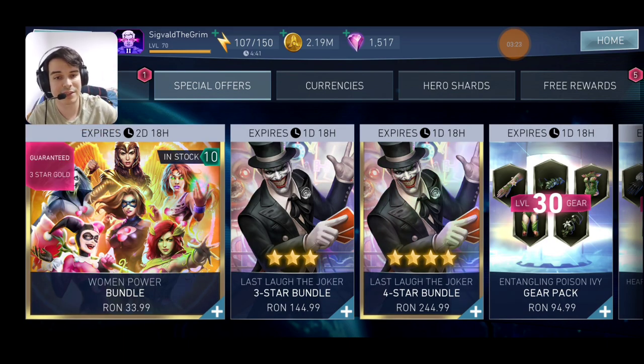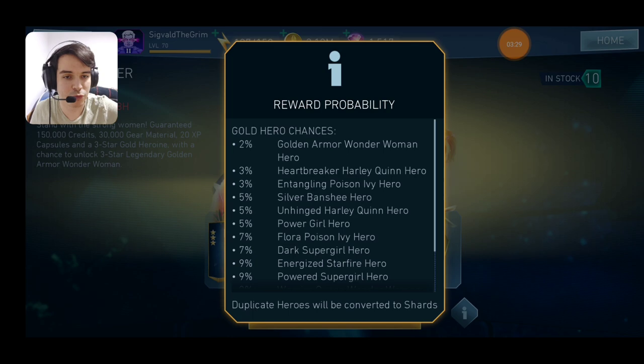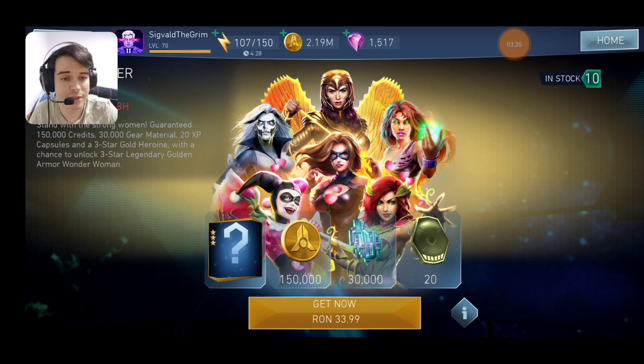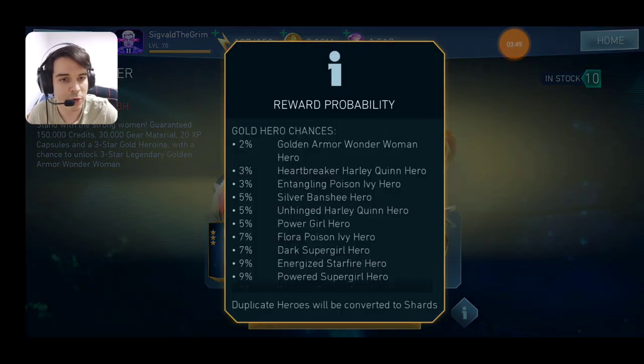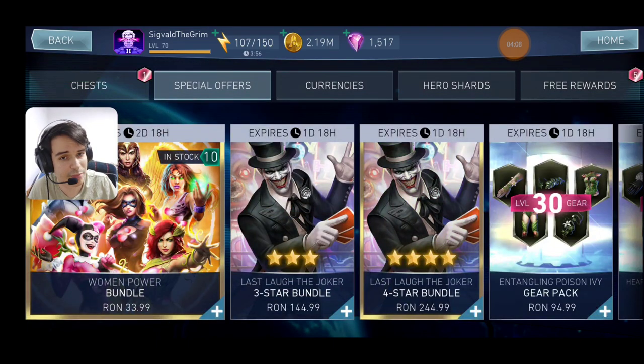Getting into the special offers — we got a Women Power bundle with a lot of powerful women. You get a 3-star gold character and it's not that expensive, so if you want to throw some money at it, go ahead. But be real with yourself and remember you've got a total of an 11% chance to get something good, and you're gambling with real money, not gems. Golden Armor Wonder Woman doesn't count because she's possibly the worst legendary character in the game, or the second worst — and you'll need her gear, so additional money paid on that.